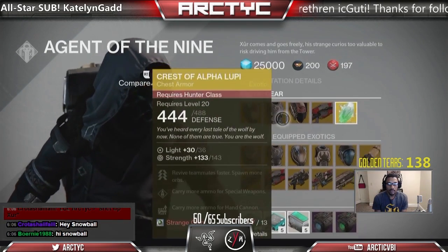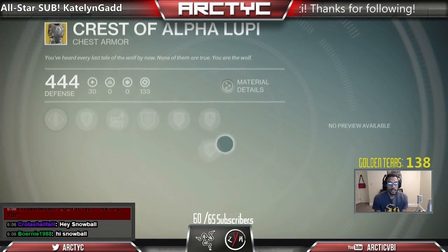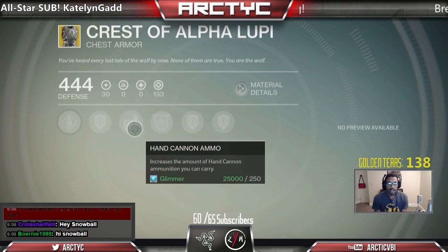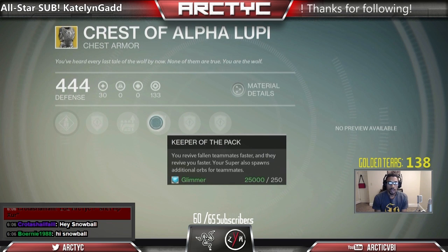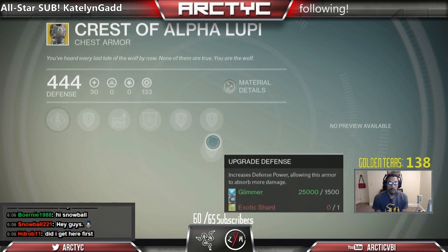Good pick up if you don't have it already. Next up for the Hunter we have Crest of Alpha Lupi — special weapon ammo, increases the amount of special weapon ammunition you can carry. Upgrade defense, hand cannon ammo, increases the amount of hand cannon ammunition you can carry. Keeper of the Pack: you can revive fallen teammates faster and they revive you faster. Your super also spawns additional Orbs for teammates, so this would be good in like a Skirmish or Salvage, and obviously in PvE. Then you have your upgrade defense.